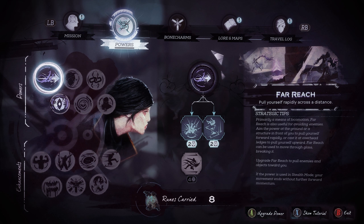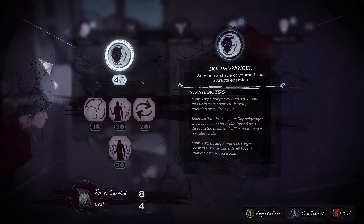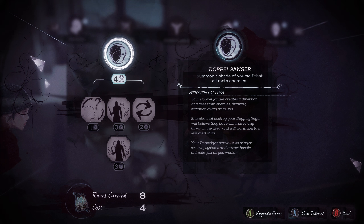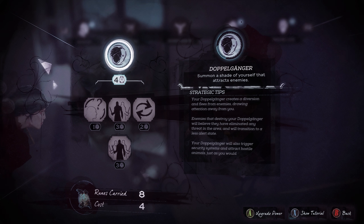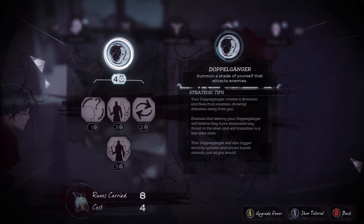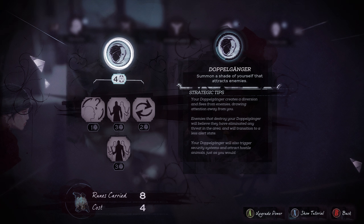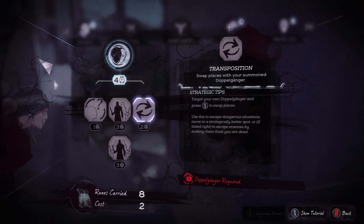Let's first check out the doppelganger skills. This is one of the more unique powers that Emily has that Corvo doesn't have. Doppelganger: summon a shade of yourself that attracts enemies. Your doppelganger creates a diversion and flees from your enemies, drawing attention away from you. Enemies that destroy your doppelganger will believe they have eliminated any threat in the area and will transition to a less alert state. It works kind of like a copy of yourself.